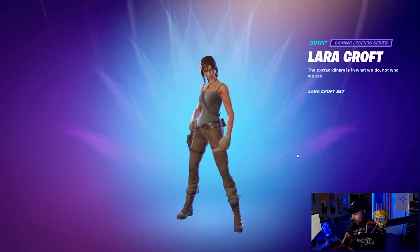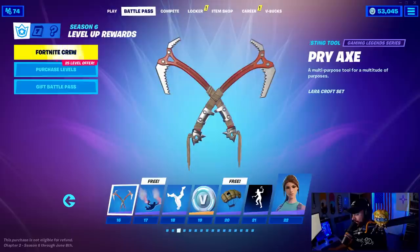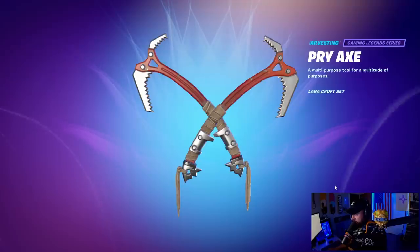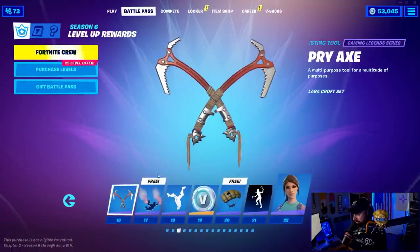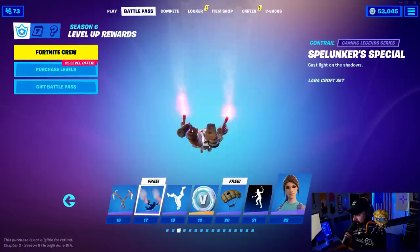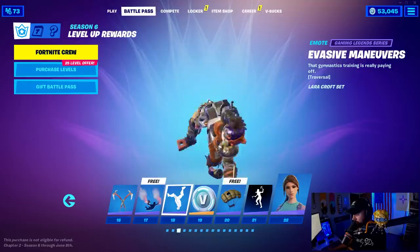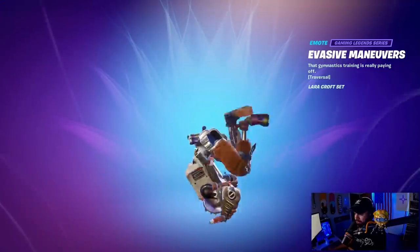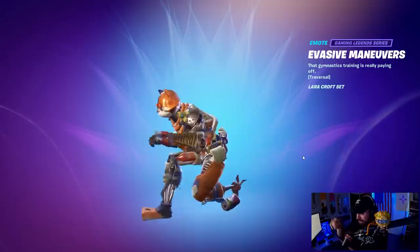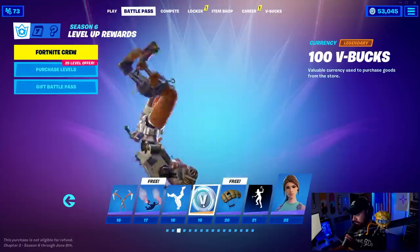Moving on to the next page — the Lara Croft pickaxe, Lara Croft set view rewards. They sound pretty good. It doesn't look like any style for a single two-hander, keep that in mind. A contrail from the Lara Croft set — looks like two flares, which is cool. A traversal emote — that looks a little pay-to-win, just a little bit, depending on how the hitbox works when they're doing rolls like that. More V-Bucks here.